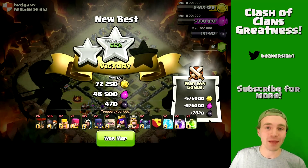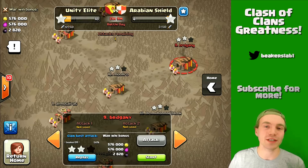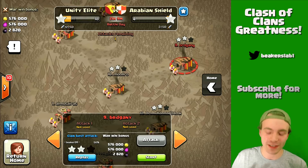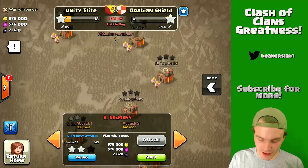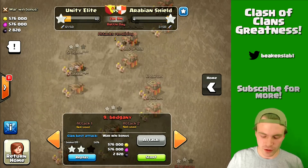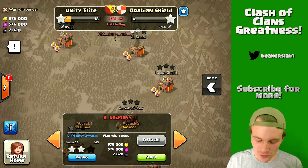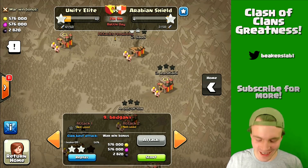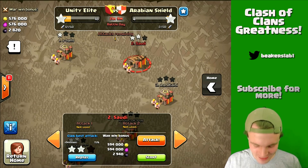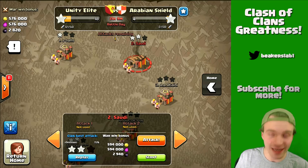Let's get out of this raid and see how our clan mates are doing. We're only a few hours in and my clan is an international clan. The other clan, Arabian Shield, might all be from the same country, but usually most clans are international — not everybody starts raiding right at the beginning of the war. They're often spread out over at least 12 hours, so you don't really know how good the other clan is until at least halfway through.